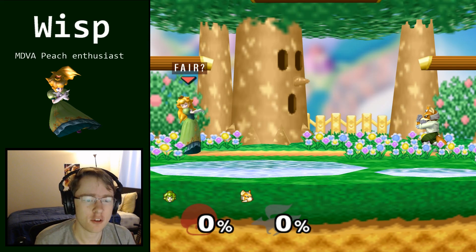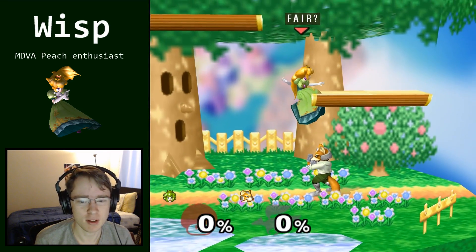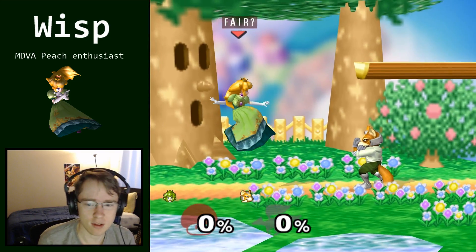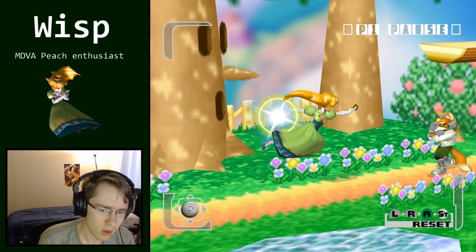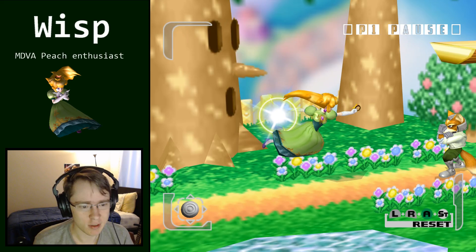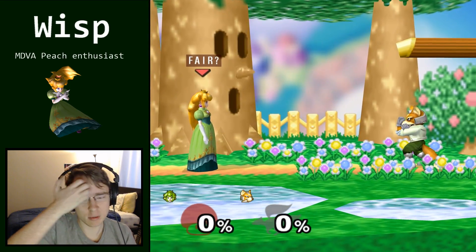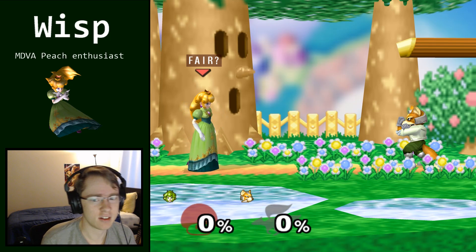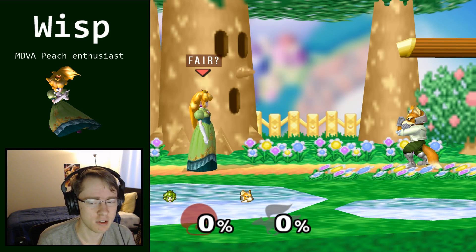Additionally, if Fox is already below you, chances are if you Fair, you're going to get hurt. The optimal place to use Fair from is somewhere off to the side, because Fair covers a lot of space in front of you and downward, but it doesn't cover directly below you with a large hitbox. So if Fox is directly underneath you, it won't work reliably. Fair is a good tool for stopping Fox from getting below you, but if he manages to get below you, it doesn't work well.